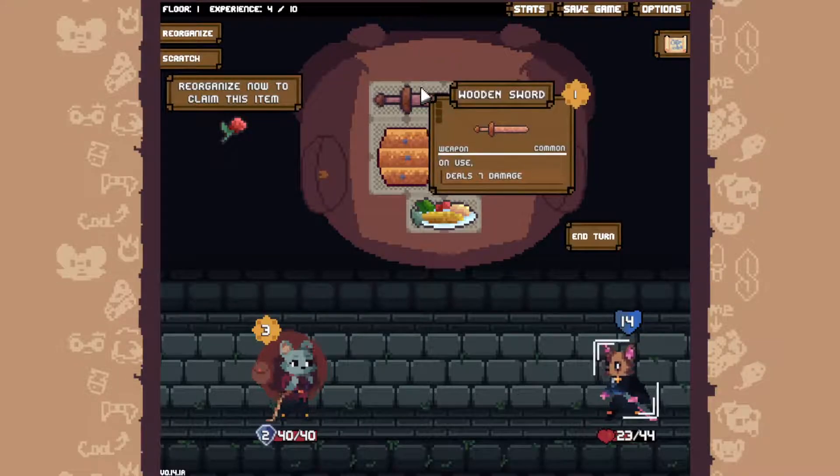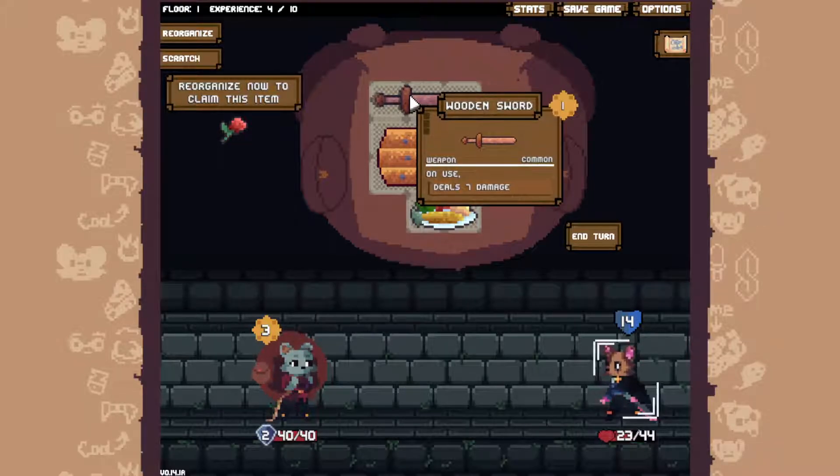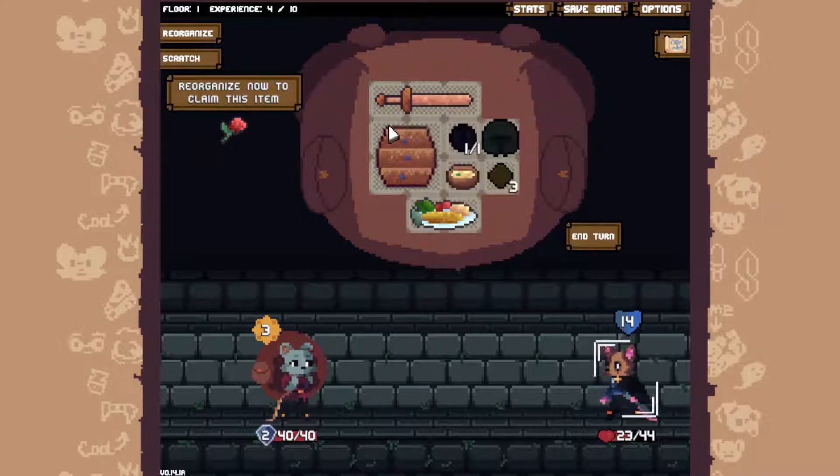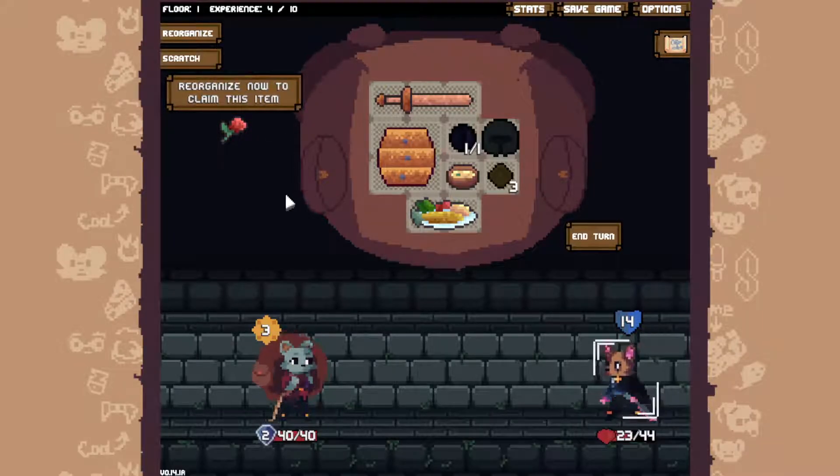I do like thorns. The problem is that thorns setups suck against poison. The only reason I haven't gone for a full thorns build — just as many thorns as possible — is because running into a bat or a snake is an instant loss for the run, because I have no way to kill them other than scratch, and I'll just die to the poison.